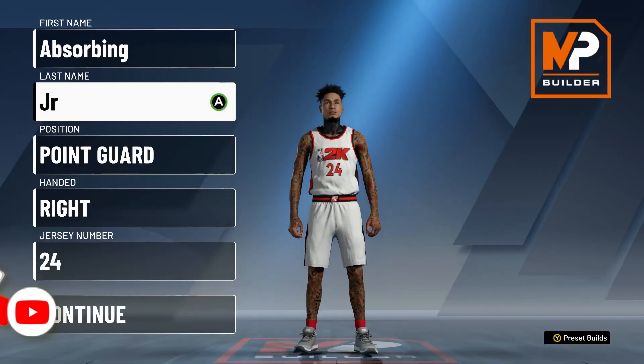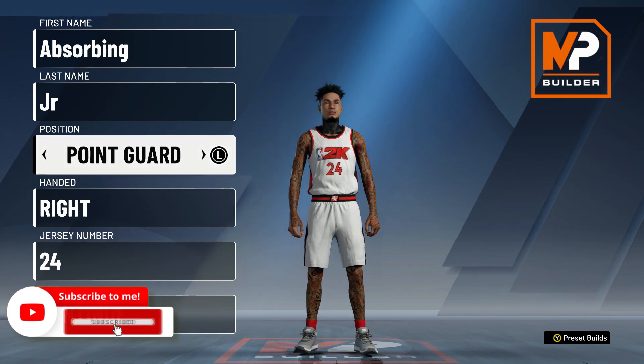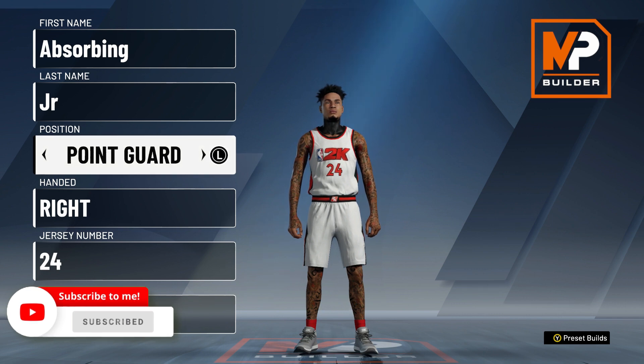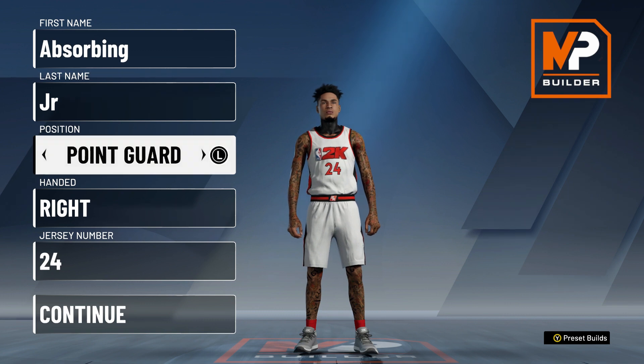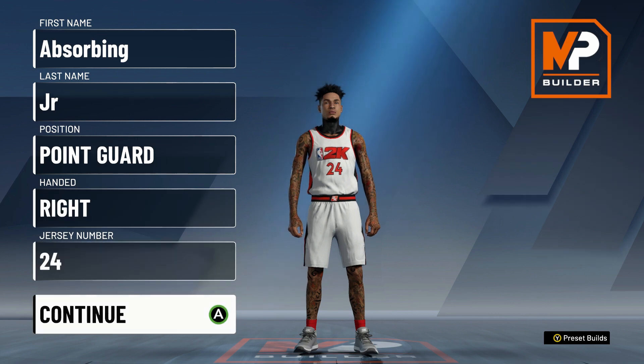So first, obviously, name and last name whatever you want. Position is going to be point guard. I don't know if you can make a two-way slashing playmaker as a shooting guard, but I really don't see shooting guards that much in the game unless you're a rec player. So this build is a point guard. Handedness — right, left, whatever you want. Jersey number whatever you want.